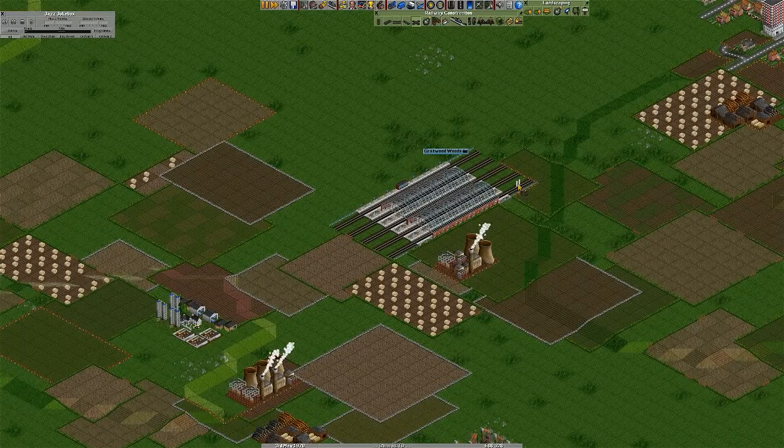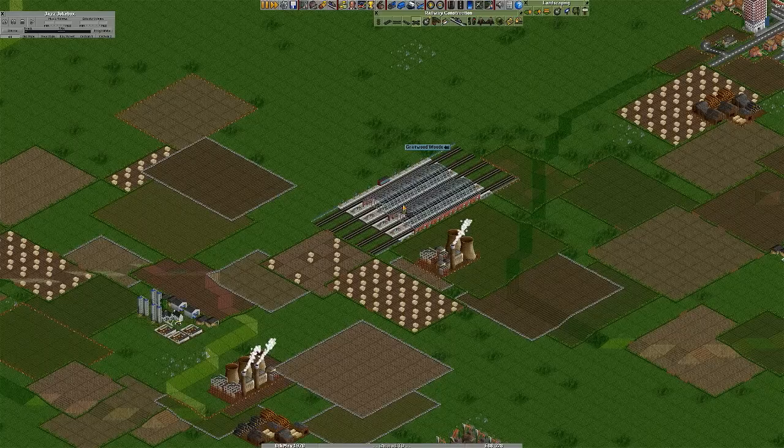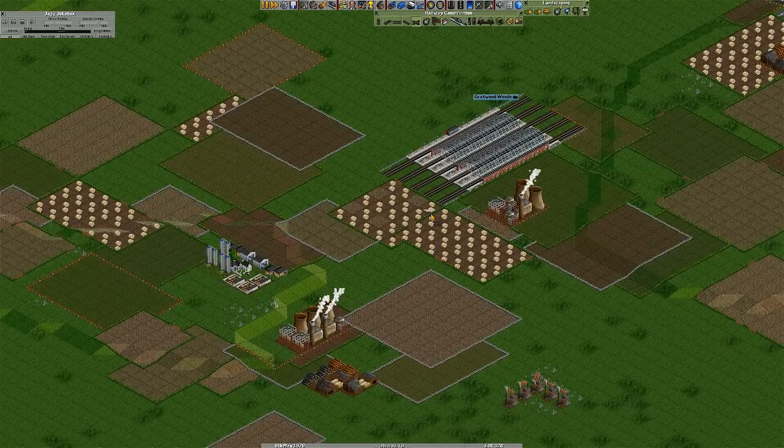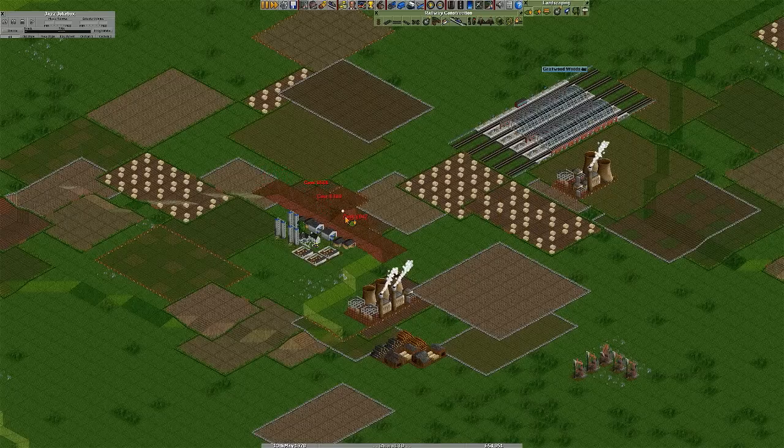I want to try and make something more efficient. I've seen a couple of designs but I don't know whether to do my standard layout or a different one. The only problem is this farm might get in the way. Let's get this down — oh my god, that was expensive. Bloody farmland, it's really expensive to mess with.